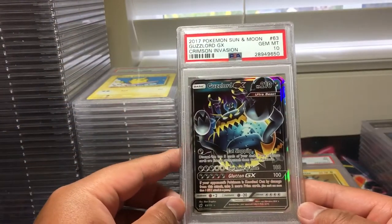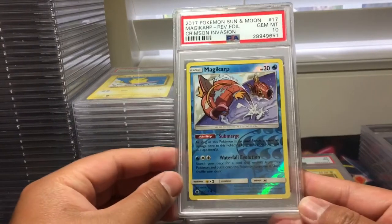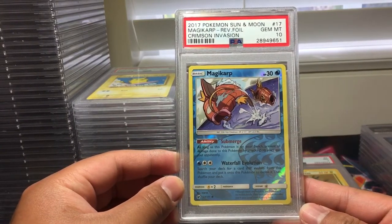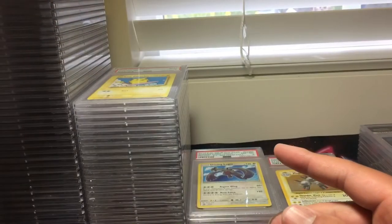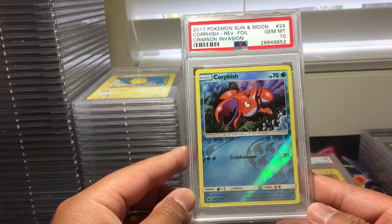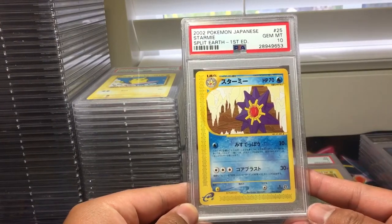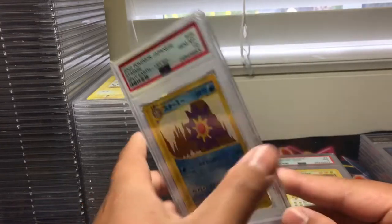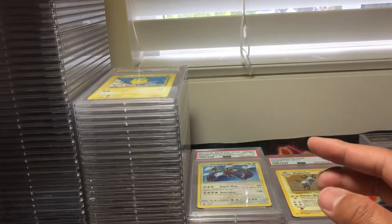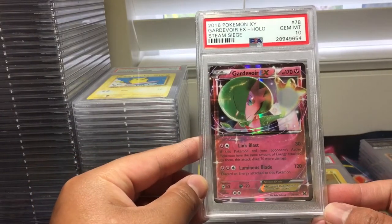Guzzlord GX from Crimson Invasion, PSA 10. This one's interesting — Magikarp reverse holo from Crimson Invasion, PSA 10. Corsola from Crimson Invasion also PSA 10. Wow, this got a 10 — Starmie from Split Earth first edition Japanese, PSA 10. Guardevoir EX from Steam Siege, PSA 10.